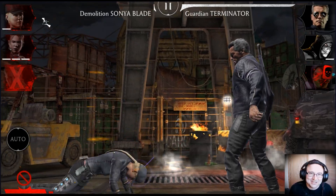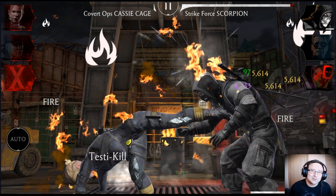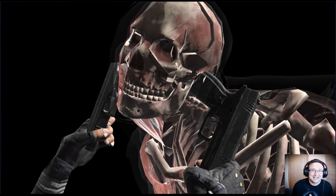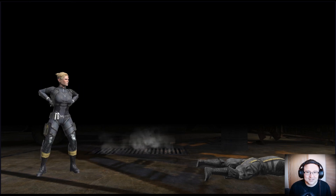Now this is where I started to turn things around. Cassie Cage X-Ray on Scorpion with his Scorpion balls going away — now Scorpion dies. This is the first member of the enemy team to die, which means that since I have Red Card on Jade, Guardian Terminator is the only character from the enemy team still standing.